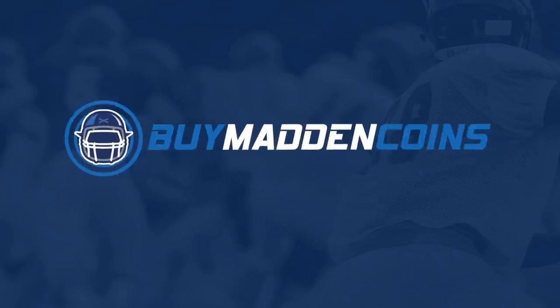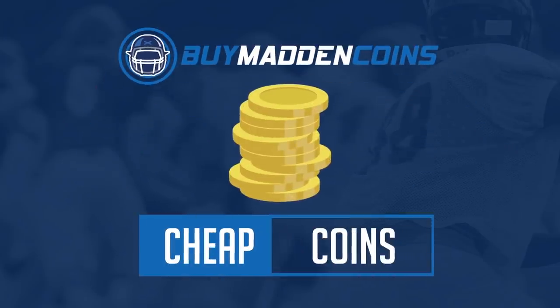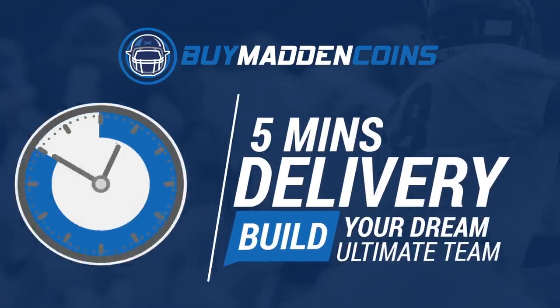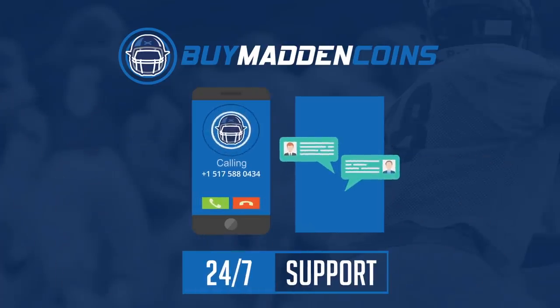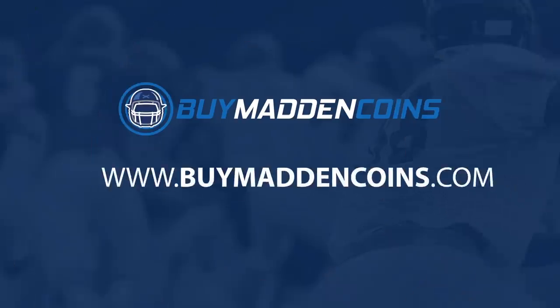In need of some coins to build that dream team? Make sure to head on over to my sponsor Buy Madden Coins. They have the cheapest, the quickest, and most reliable coins on the market right now. Head on over to Buy Madden Coins and use code Poodle at checkout for 20% off your order.